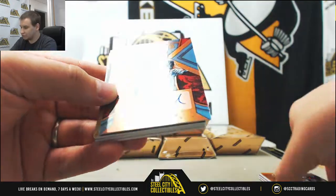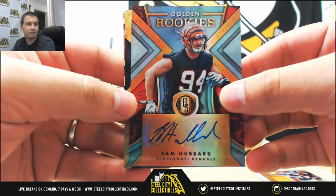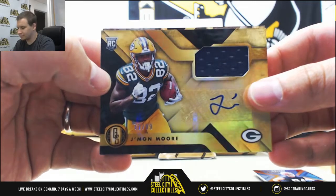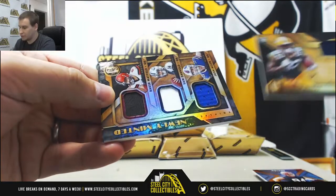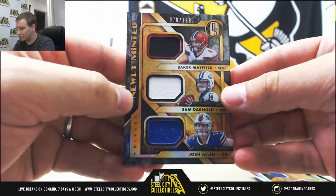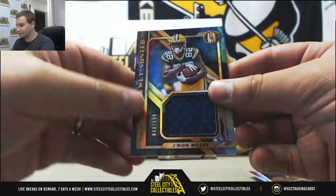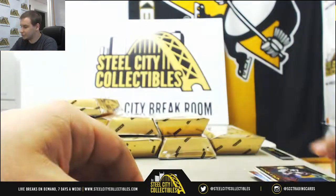For the Bengals, Golden Rookies blue parallel to 49, Sam Hubbard. For the Packers, jersey auto to 99, Jamon Moore, 71 of 99. And our first triple — Baker Mayfield, Sam Darnold, and Josh Allen, 70 of 199. We'll randomize between those teams at the end. And again for the Packers, another Jamon Moore, this one is 199, newly minted jersey relic.